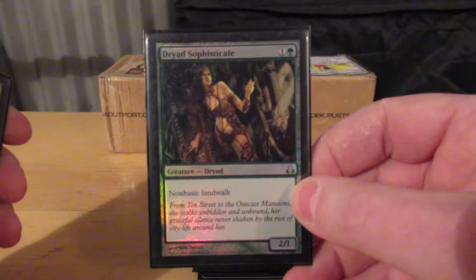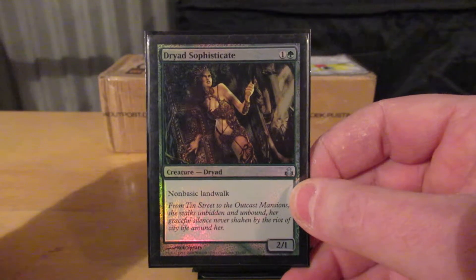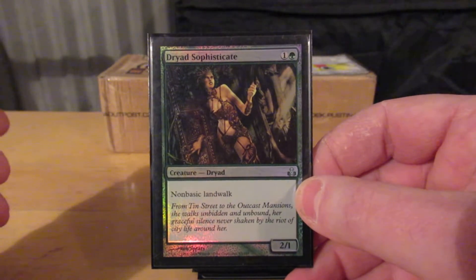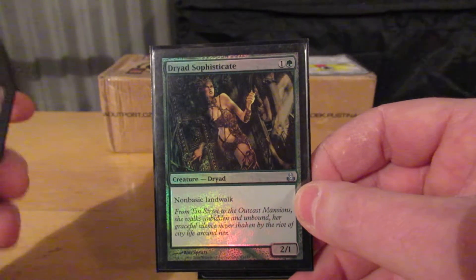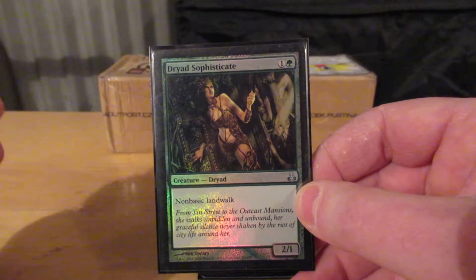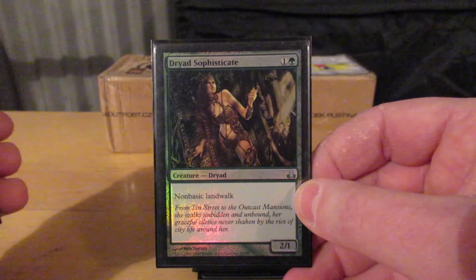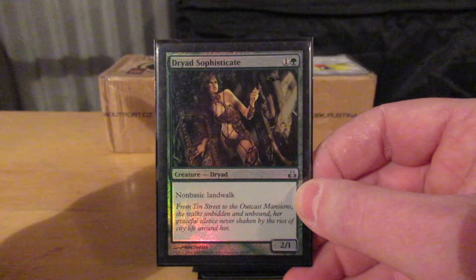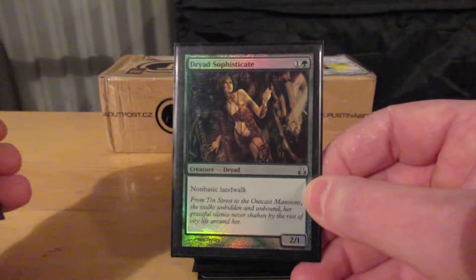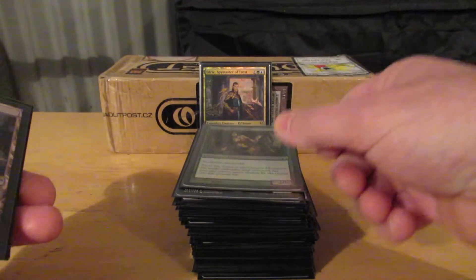Here's another one of the unexpected evasion creatures — non-basic landwalk. I don't know of any other card that has non-basic landwalk. So she's opportunistic. Typically my opponents with more tuned decks, the ones that don't put so much money in their deck, typically will not have that many non-basic lands, so she's not attacking them. But my friends that do play decks similar to mine with a lot of non-basic lands — yep, she can come over and poke you.